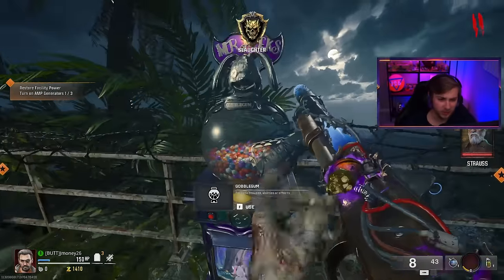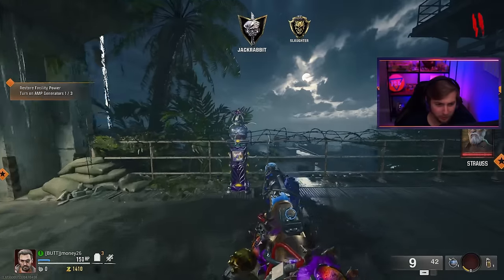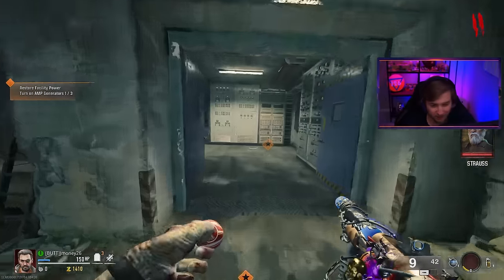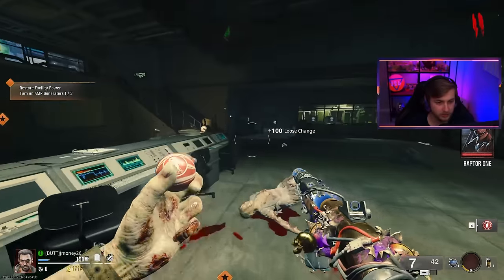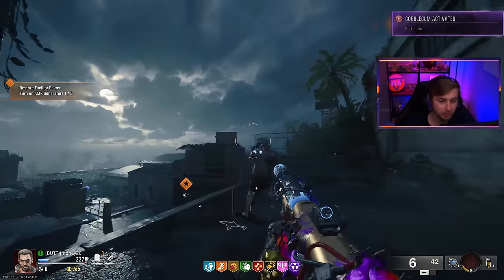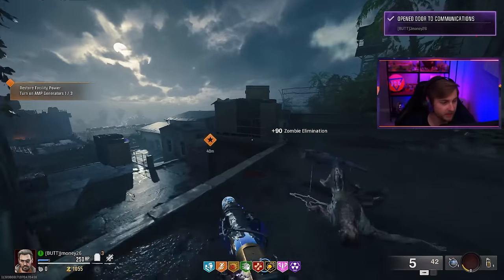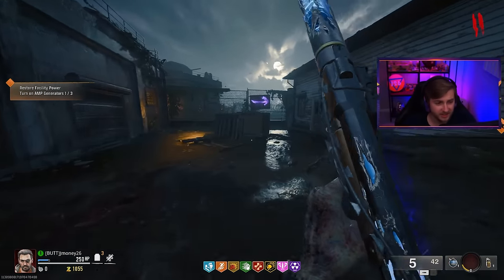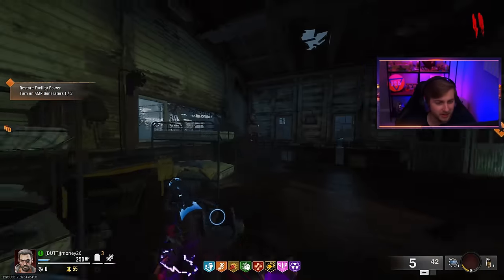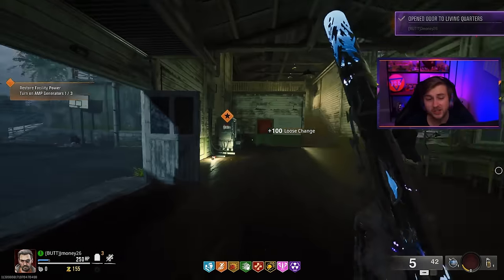Since we're doing the Easter egg, I went ahead and threw on some really nice Gobblegums — some of my Ultras. Did we get Perkoholic? We did! Let's go, what a start. Let's go ahead and use that right off the bat. Beautiful. I think that's my first time ever using a Perkoholic — even in BO3 I don't think I ever activated it. I'm just one of those people that gets some really good items in games and I'm like, 'Oh, I'll save that for whenever I need it,' and then I just never end up using it. That changes today.